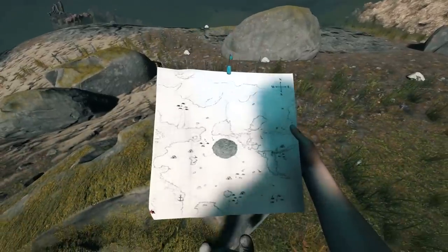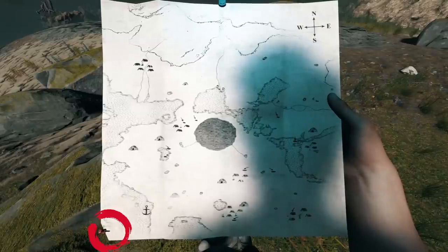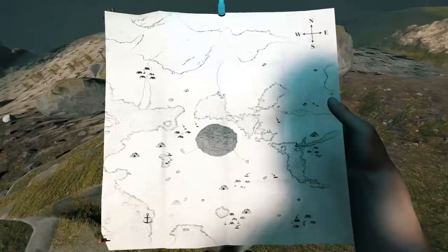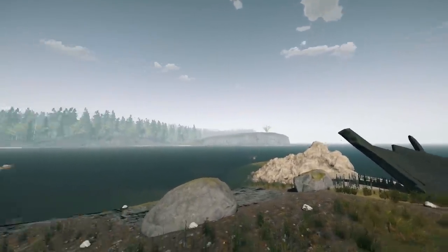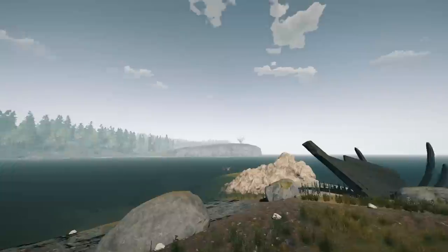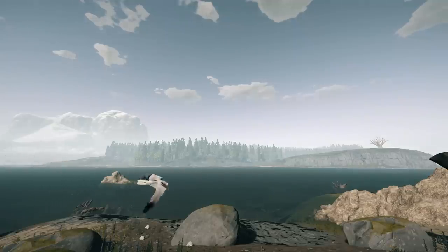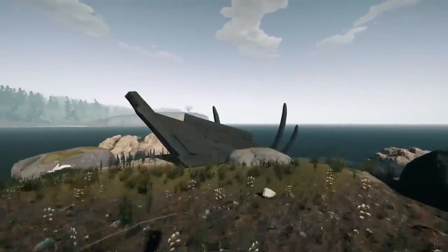Once you've got the map, open it up and head to this location right here — the very bottom left of the map, where you can see a little pin. That is my location. To help you find it, there's the very iconic tree on the little bit sticking out. It's a very common base location, and the shipping containers are just north. Once you get to this location you will find an island with a little bit of a shipwreck on it.